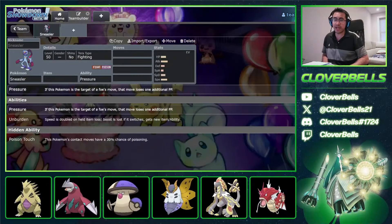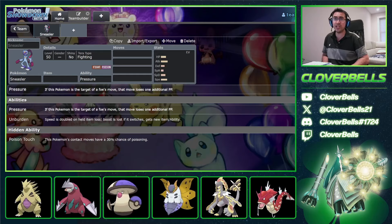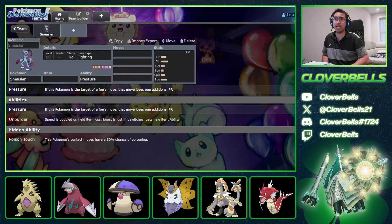Going on YouTube, CloverBills here, back with another Scarlet Violet video. Today we're building around Hisuian Sneasler — a very, very popular Pokemon right now, very hotly requested.